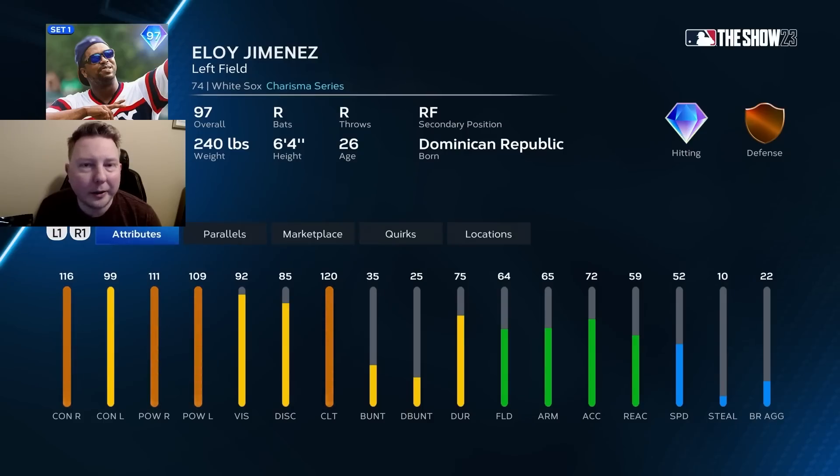On to the AL Central now with Eloy Jimenez, who I'm rating A-tier. This is another DH-style outfielder — I really wouldn't recommend playing guys like this in the outfield with bronze defense and 52 speed, especially with the outfield defense changes this year. I've been seeing people getting horrible jumps with poor defenders. So this card is just another DH, and it depends on how you want to use that spot. As a hitter, this is one of the best DHs you could have, especially with 120 clutch pulling up contact versus left with runners in scoring position. I'd rate him A-tier, maybe even S-tier as a DH, but only B-tier as an outfielder.